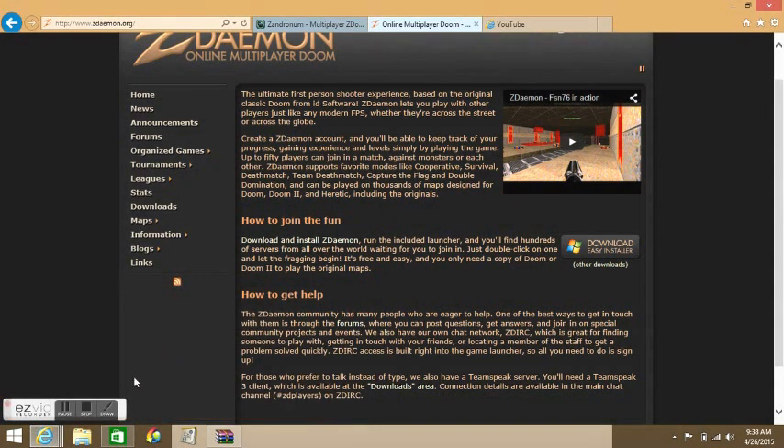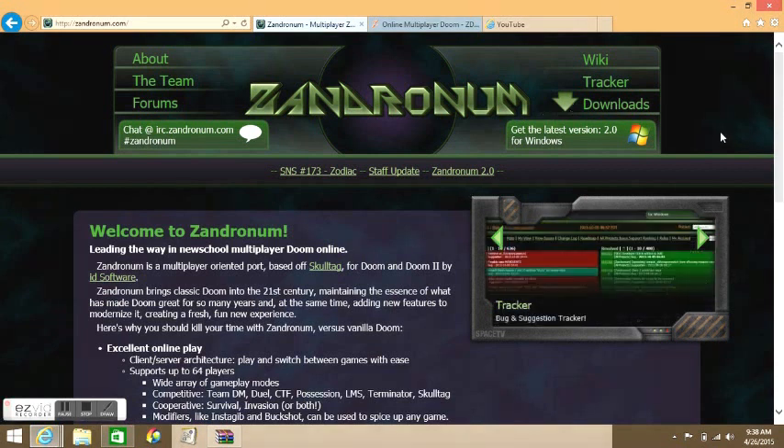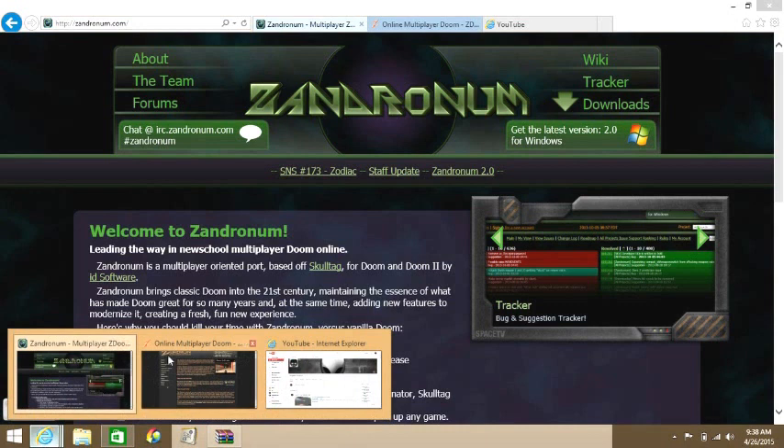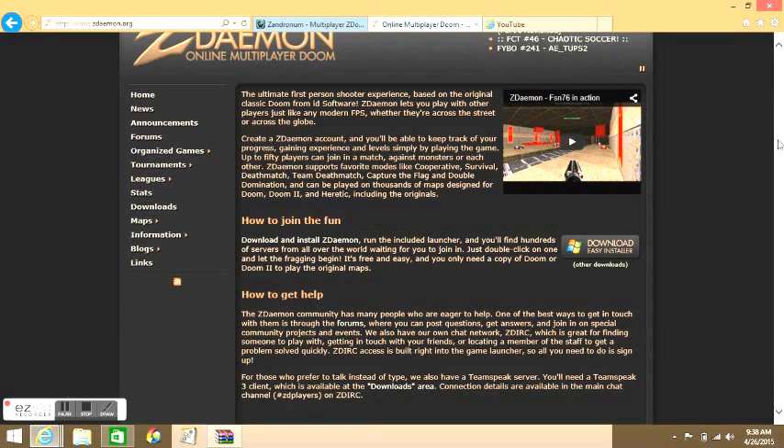I'm going to be downloading two main source ports. cDemon is Windows only, and Zandronum is available for Windows, Mac, and Linux.